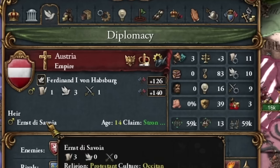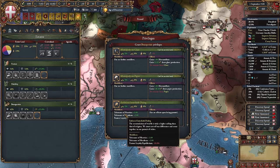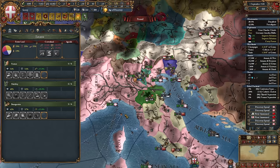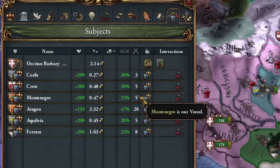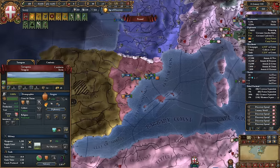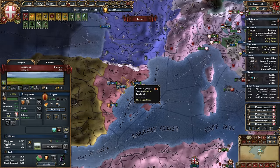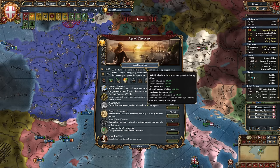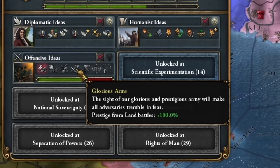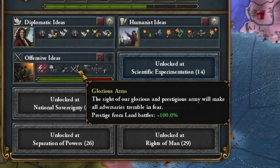I wonder if the same dynasty will connect me with the Austrian Emperor. I'll grant a privilege to increase religious tolerance in my country — I think it could be useful. I must admit I've acquired some new vassals and there's still the conquest of Bosnia, but it's a bit too big and Aragon is becoming very disloyal. Just before the end of the previous era, I launched the Sabadian Golden Age. The third idea is offensive because I plan to conquer a lot this era.